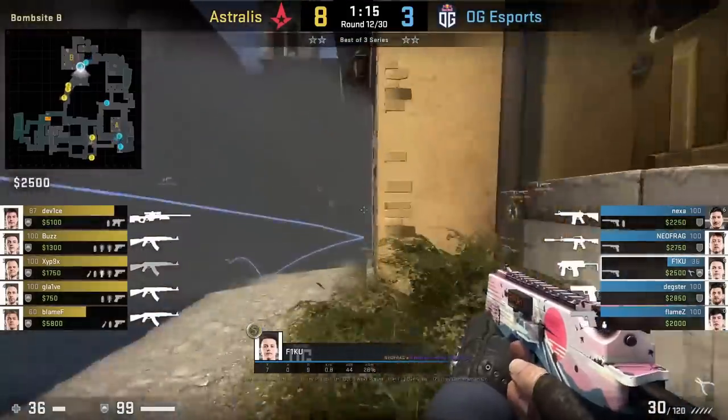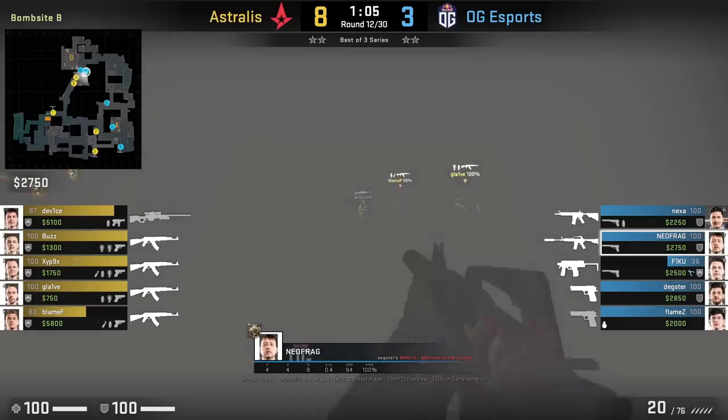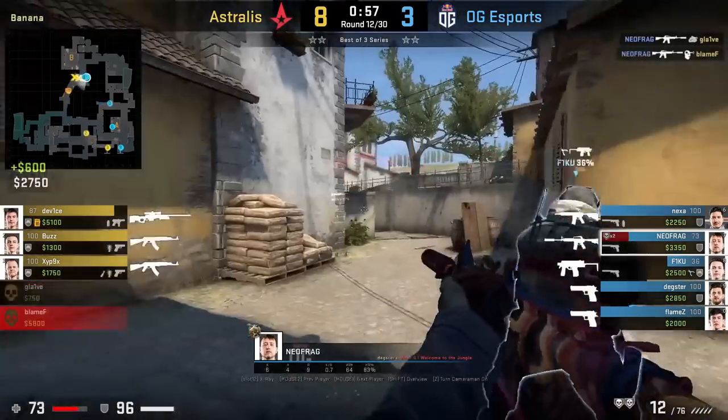Euphrag smokes off B and then him and Fiku get into the smoke and they phase it out. They have done this play multiple times and it has worked out for them as the Ts are not expecting this move.